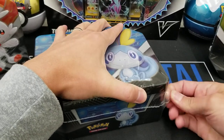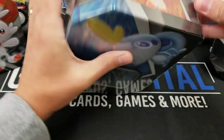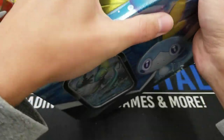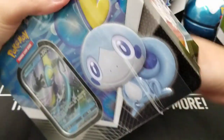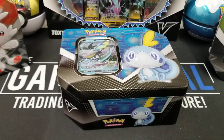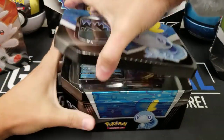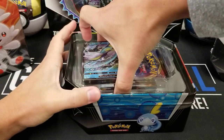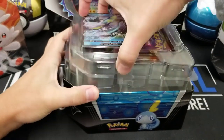Maybe one of the packs will also be a standard-rotated Sun and Moon set — maybe Evolutions and Crimson Invasion or something, and then three newer packs. I'm going to assume two Sword and Shield, if not three, and hopefully at least one pack that's either Cosmic Eclipse or Unified Minds. We will see here in just a hot second.